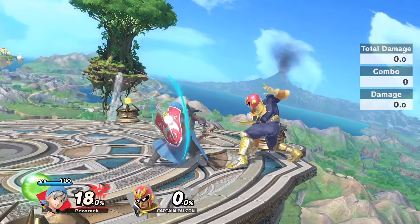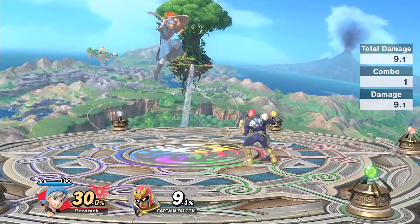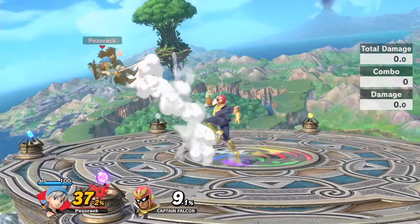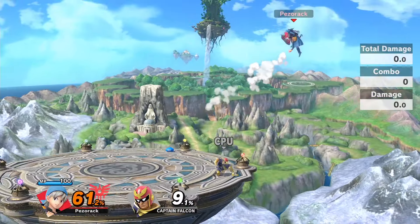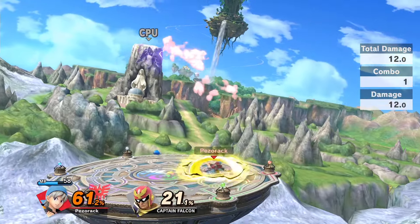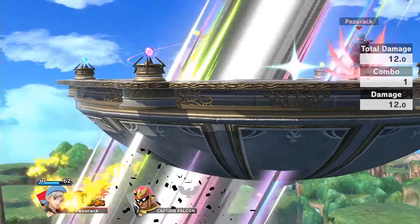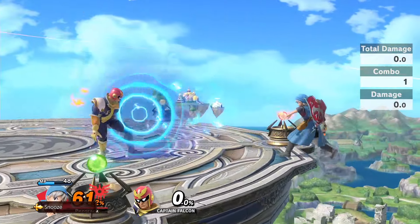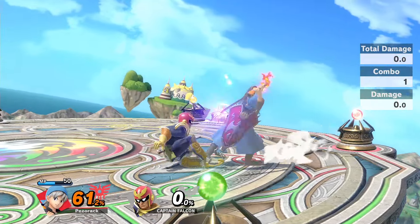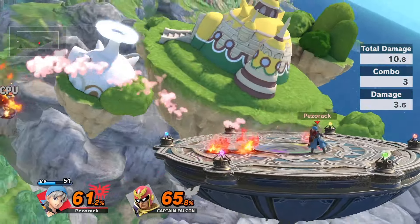The only negative thing I could mention is that his forward air and back air have a little bit of startup lag, but aside from that he's really good. Every combo leads to at least 20% damage. His forward tilt blocks projectiles, it also prones the opponent, and can be followed up with a second attack — just like Snake's forward air, which is a kill confirm at 120% near the ledge or close to the edge.